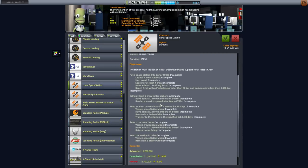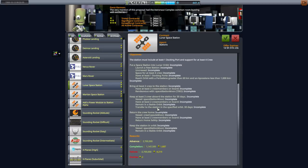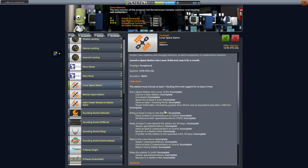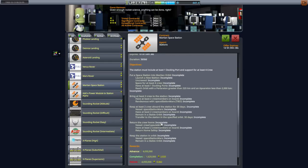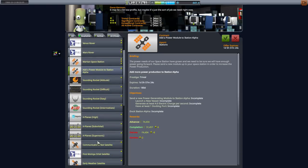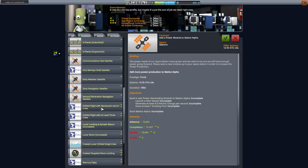Phobos and Deimos are a little bit trickier because no parachutes for that. A lunar space station would be nice — probably easy enough. It's pretty lucrative and it's giving us quite a lot of time, more than four years. A Martian space station I certainly want to do but not just yet. Adding a power module isn't giving us enough money anyway; I might add one but not to fulfill that contract.